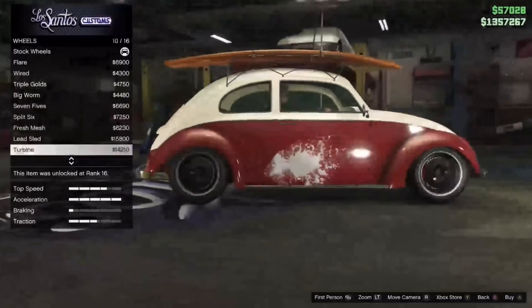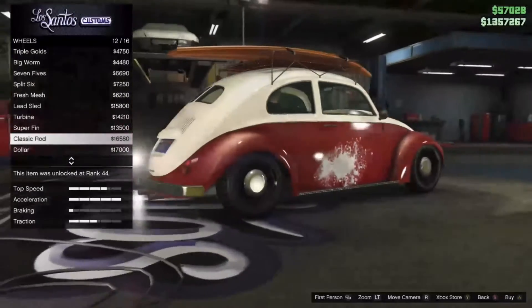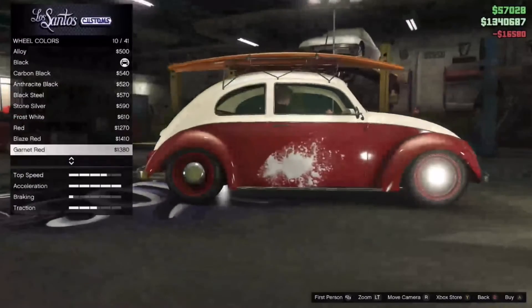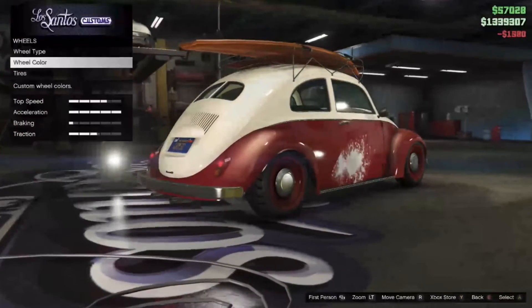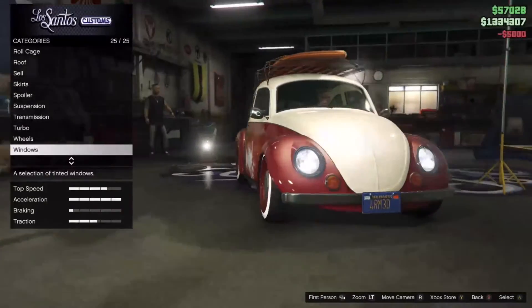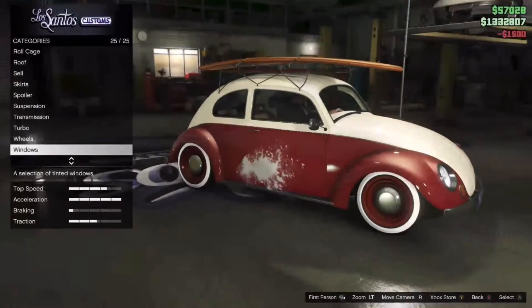The next item you can get is the BF Weevil, which is actually a drivable vehicle. You obtain it by completing missions from English Dave. You cannot buy this car yet, but the phone calls English Dave gives you — I'll put those up on screen now.